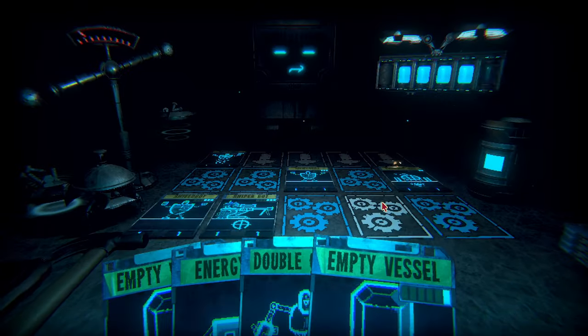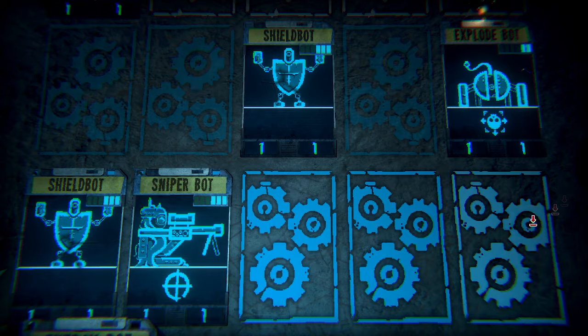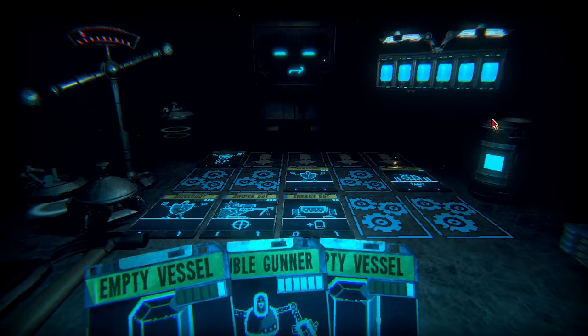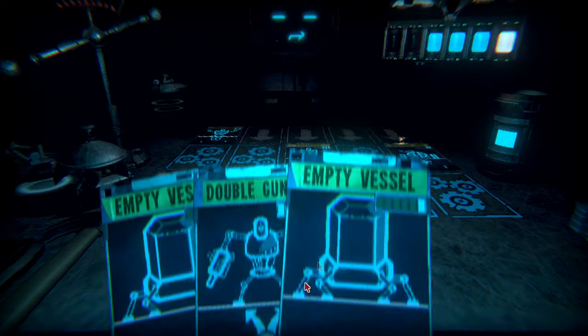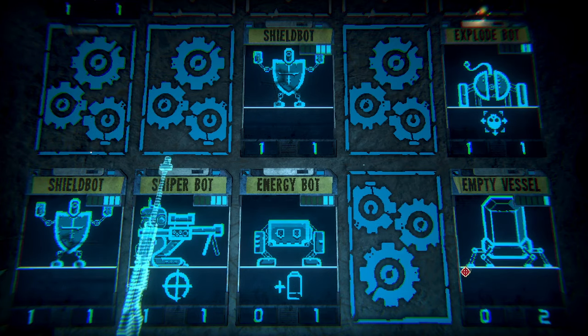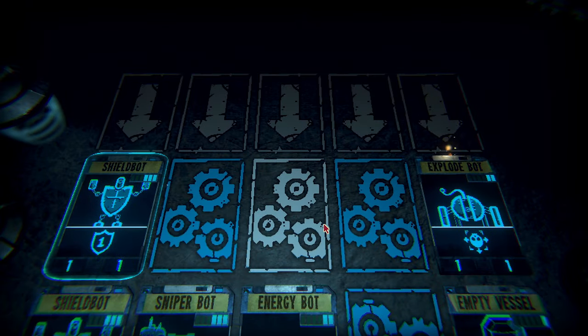Still costs more energy. Oh my god. Alright, what do I have that can actually — I can put this right here, right? Yeah. Oh my god, put an empty vessel there. Can I actually attack that one? Oh, I didn't know you could do that. Okay.